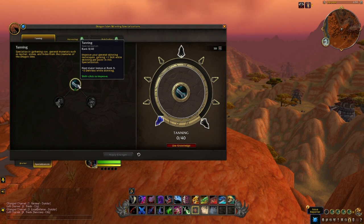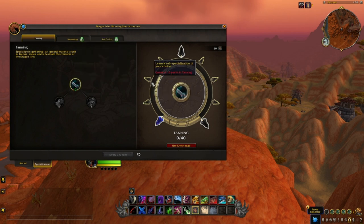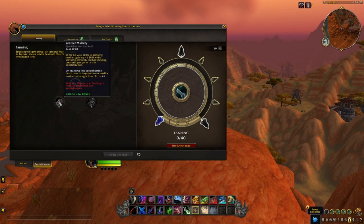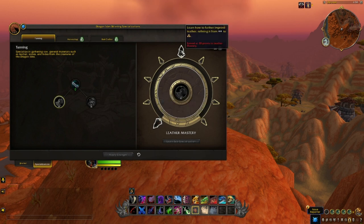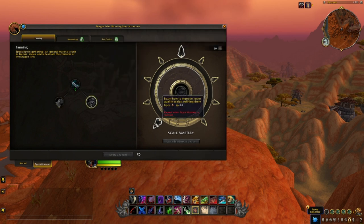If you allocate 40 points in Tanning that gives you plus 40 skill while skinning. You have one base skill per level, so at profession level 100 you have 100 base skill — adding 40 is a big boost towards skinning higher quality materials. Every five points there are further bonuses, and at 10 and 25 points in Tanning you unlock a sub-specialisation below it at no extra cost. You can also unlock the ability to refine and upgrade hides through Tanning. To upgrade, you need five rank ones to make a rank two, five rank twos to make a rank three, or 25 rank ones to make a rank three — so improving your average skin quality is effectively gaining five times more loot.